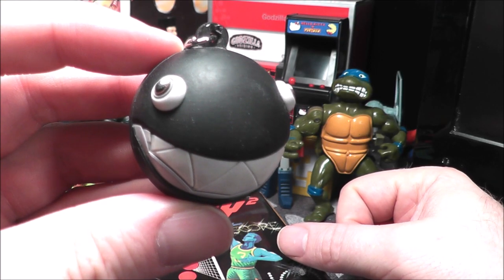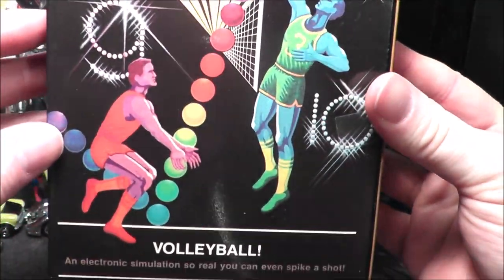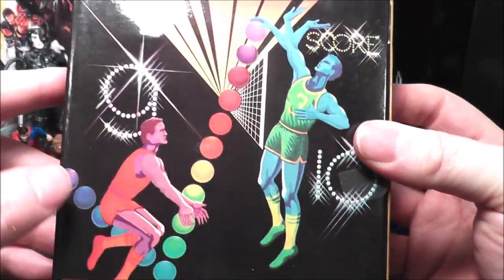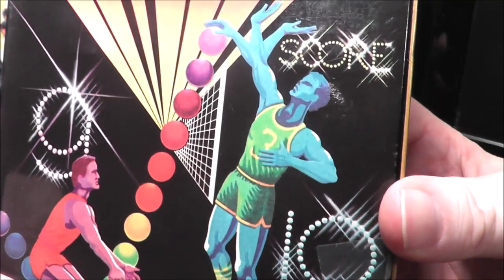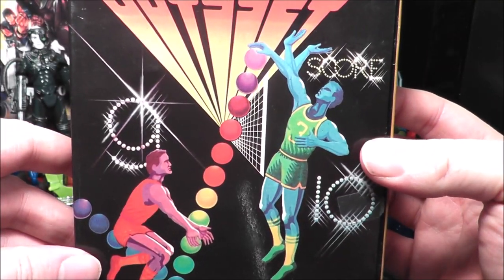The ball-shaped chain chomp is back because we're going to play another game featuring a ball, and that game is volleyball for the Odyssey 2. According to the box art, it's going to be the purple people eaters versus the blue meanies. Let's go ahead and take volleyball, pop it in my Odyssey 2, and see how it holds up today.